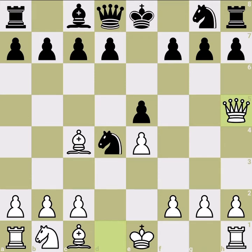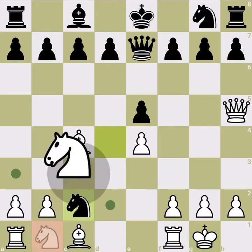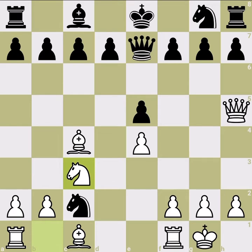Why is Queen h5 bad? Queen h5 is bad because black doesn't play Queen f6 — black plays Queen e7. You may ask what's the difference. Well, after we castle and black grabs the pawn and we develop the knight, black has the pleasure to play Knight f6. The knight comes in with a threat, attacking our queen.